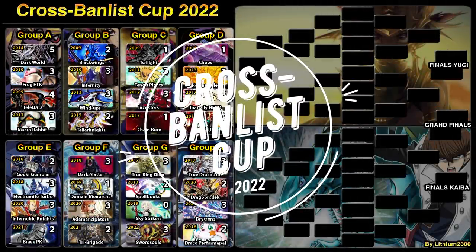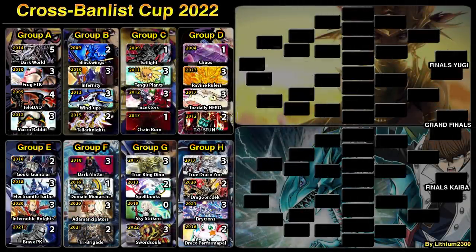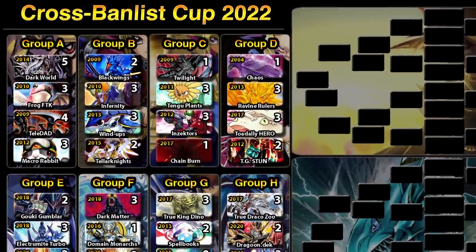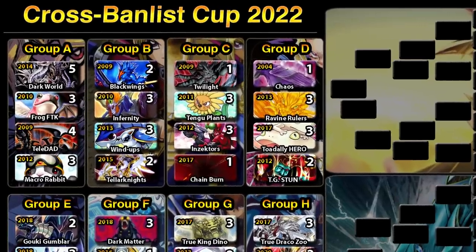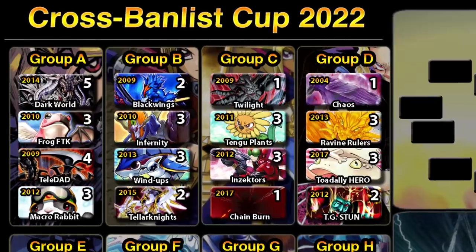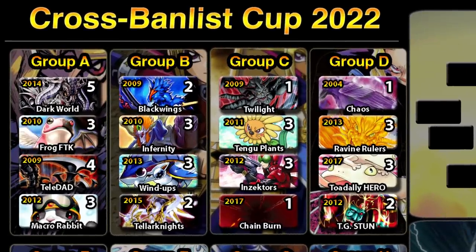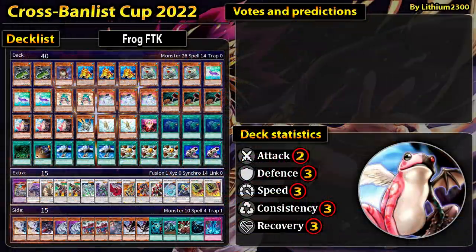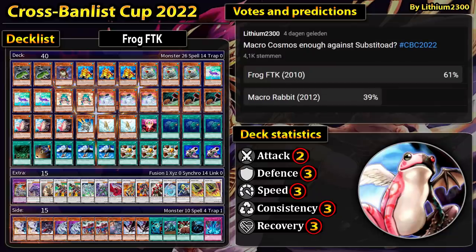Welcome back to the Cross Bound List Cup. Back in Group A, we have the second match of the second batch of duels. Our next matchup is Frog FTK versus Macro Rabbit — an interesting matchup where, before playing, you would say Macro Rabbit should have the advantage over the graveyard-oriented Frog FTK.